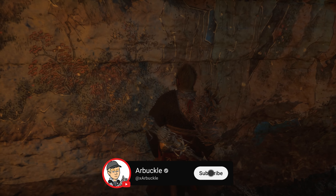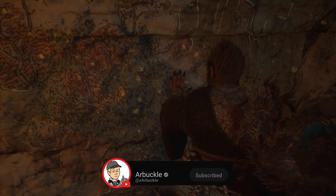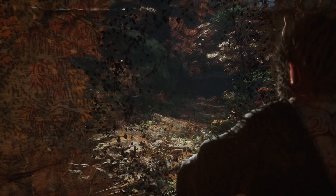Hey everybody, today we're going to show you how to reach this secret area called Purple Cloud Mountain here in Chapter 4 of Black Myth Wukong, so let's jump into it.